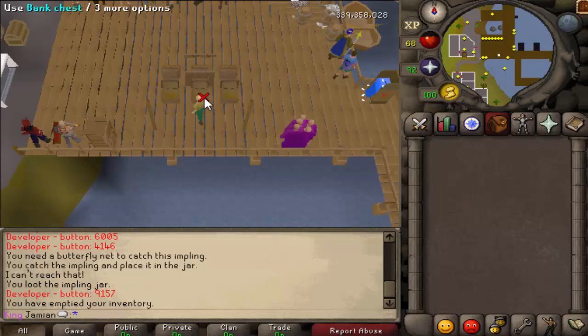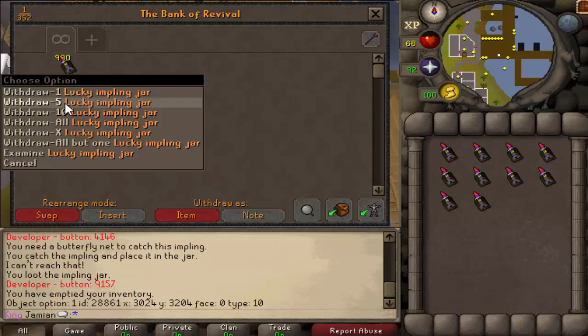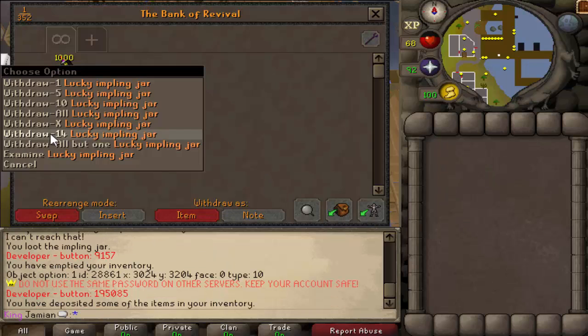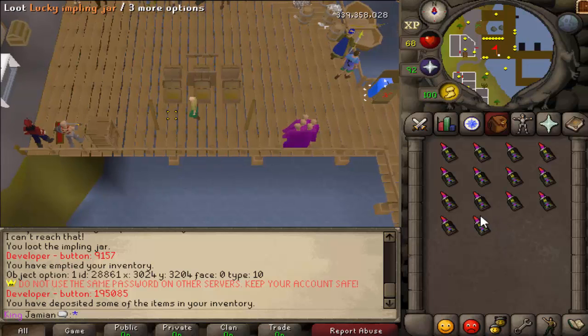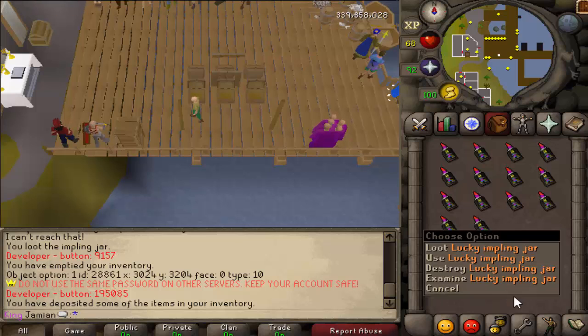The main loot from the lucky implings is the ranger boots. Ranger boots are actually pretty rare on the server — not too many people have them. Maybe this video will help encourage people to go hunt these things down. And following the feedback from this video, we'll see if any changes need to be made, or if they're fine.